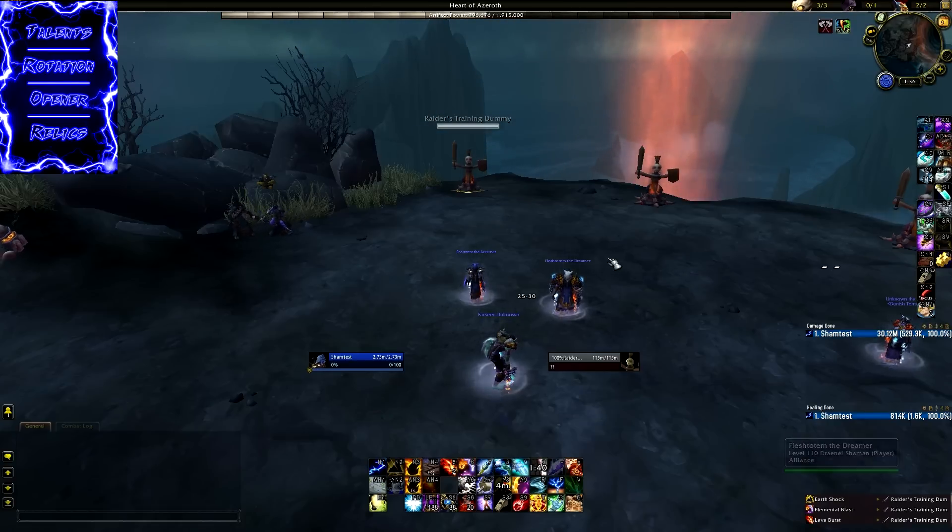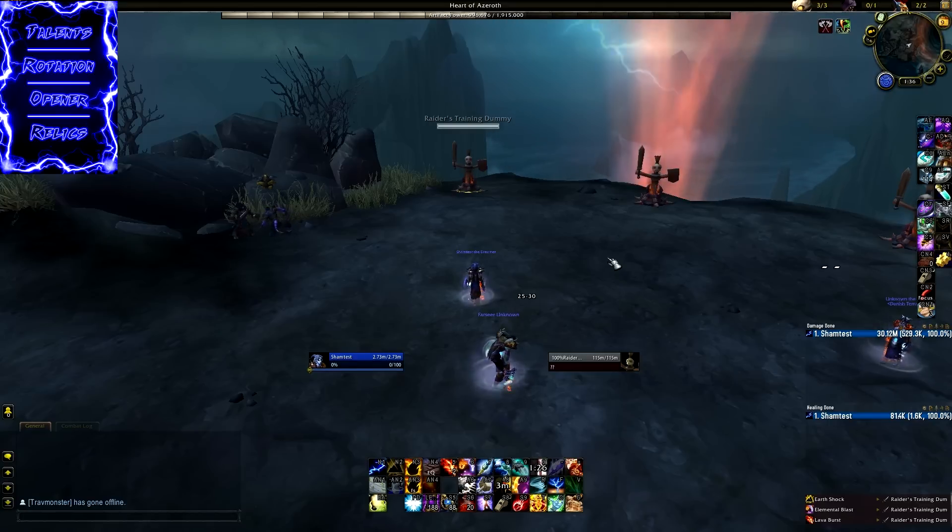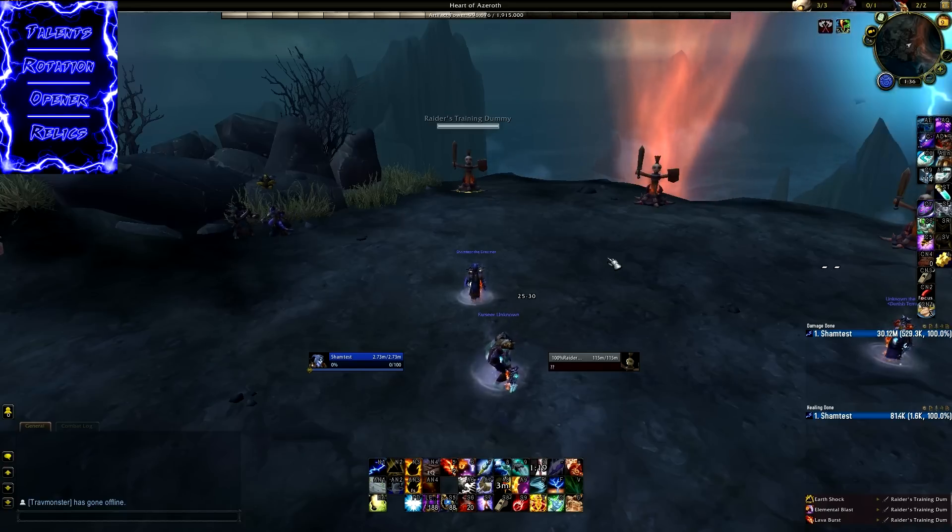The Lightning Rod opener isn't particularly noteworthy. It's basically just precast Fire Elemental, use your potion, precast Elemental Blast, apply your Flameshock, and then you just do your normal rotation. Lightning Rod doesn't really have any extra cooldowns, so you precast and then go into your standard rotation.